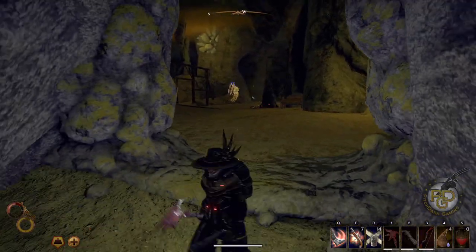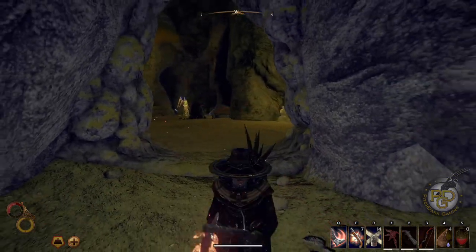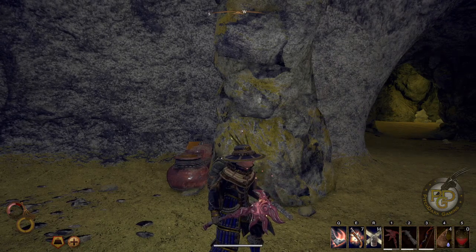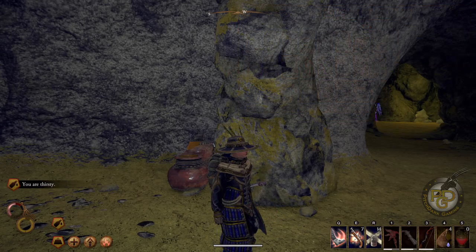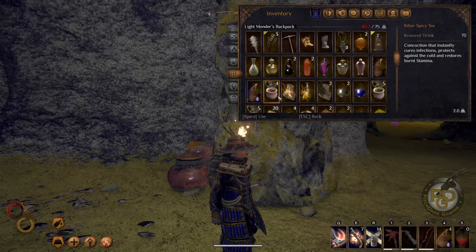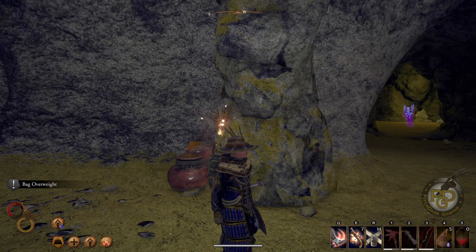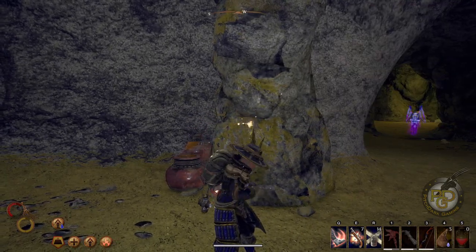Uh-oh! Oh man. Oh no. Why do they have to do these things? Do I have anything else that will help? I'm quite thirsty now. That's okay — we got plenty of water. Well, not plenty, that bag's empty, but that's enough. All right, we'll let our health charge a little bit. I'll use another bandage. Uh-oh — he's coming! He's coming for us.